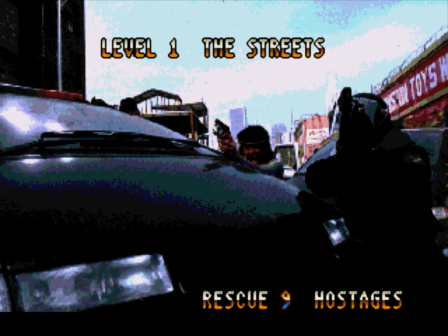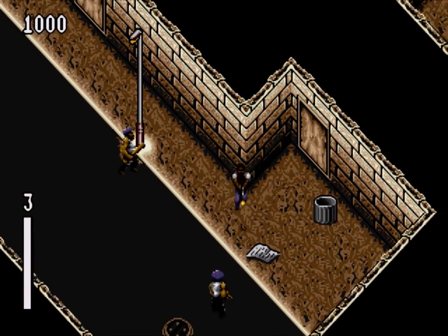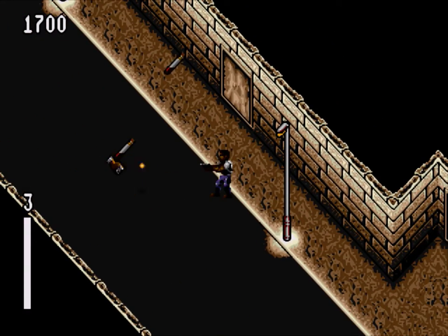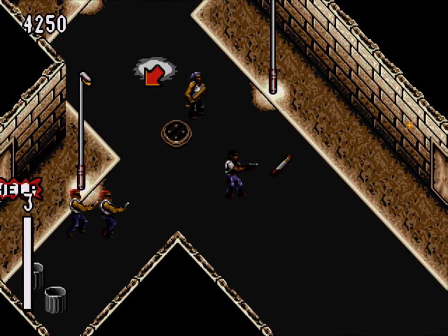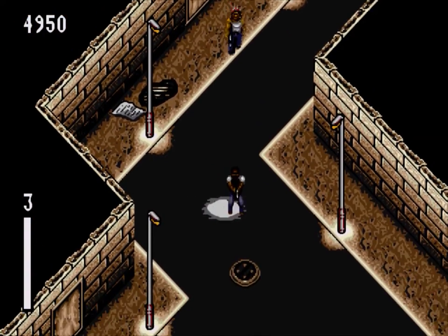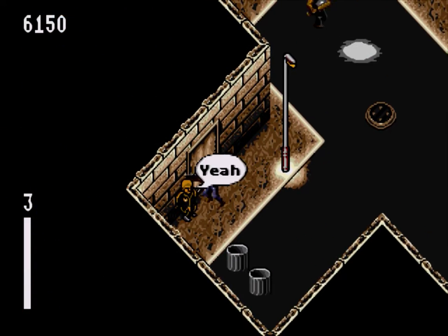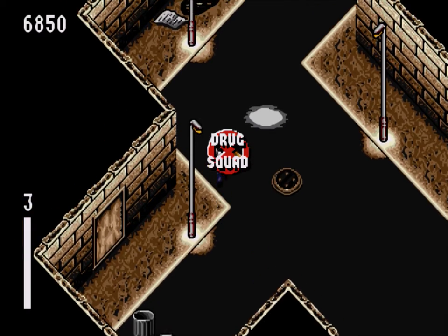Okay level one — The Streets. Rescue nine hostages. That sounds pretty simple. We've got loads of punks here, let's just shoot them. The basic premise for this game is that you play Agent Murtaugh from Lethal Weapon going on some kind of drug-fuelled murder rampage around the streets of America, killing off all the punks you can find and stealing their stash, rescuing people along the way — and there's also a Predator for some reason. It all sounds pretty harmless really.